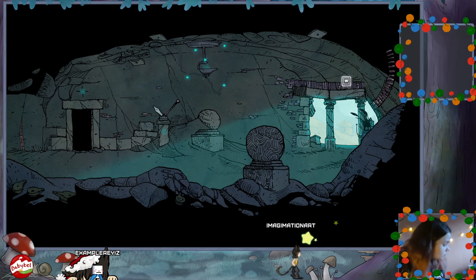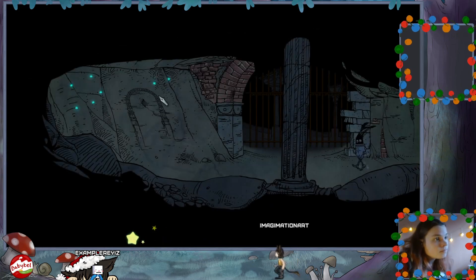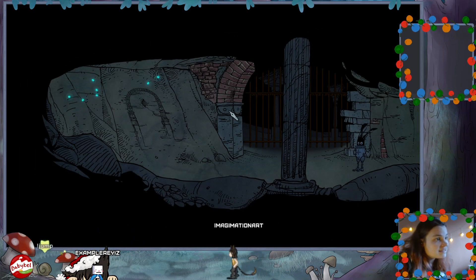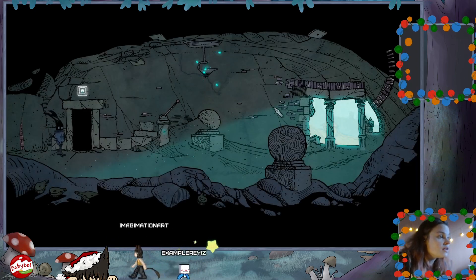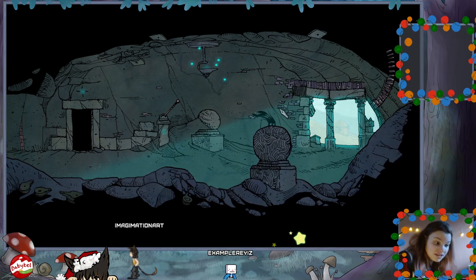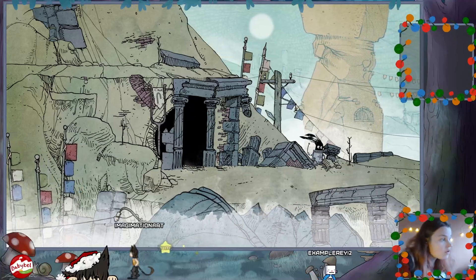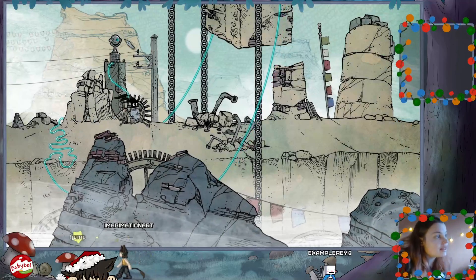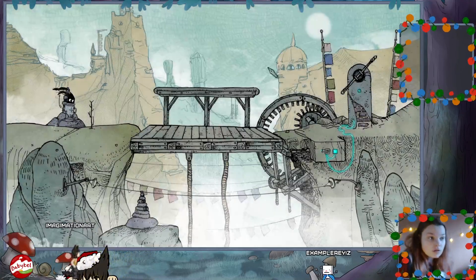I'll put down that symbol just so that we have it for posterity. Gate nest - don't know what that is, but I presume it will come about when we reassemble the gate. I think that's what we're going for. We've done this room - don't see any symbols here.